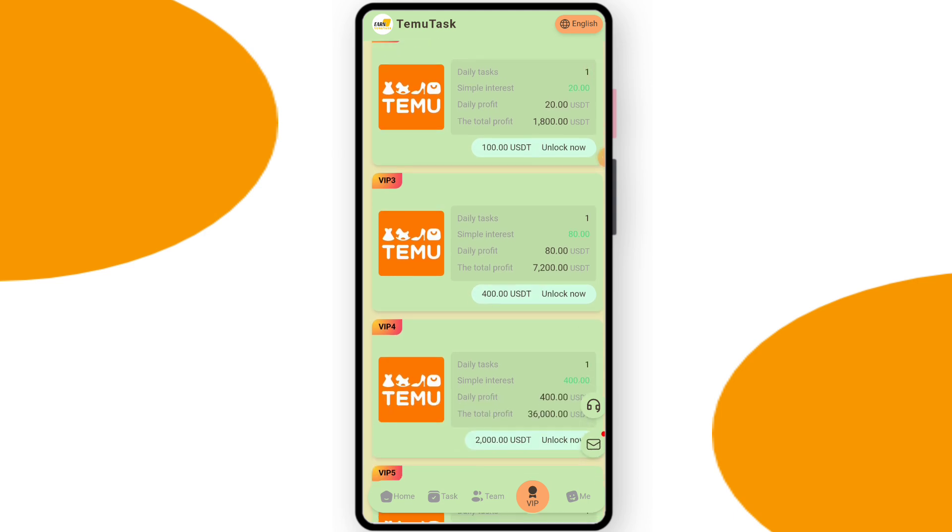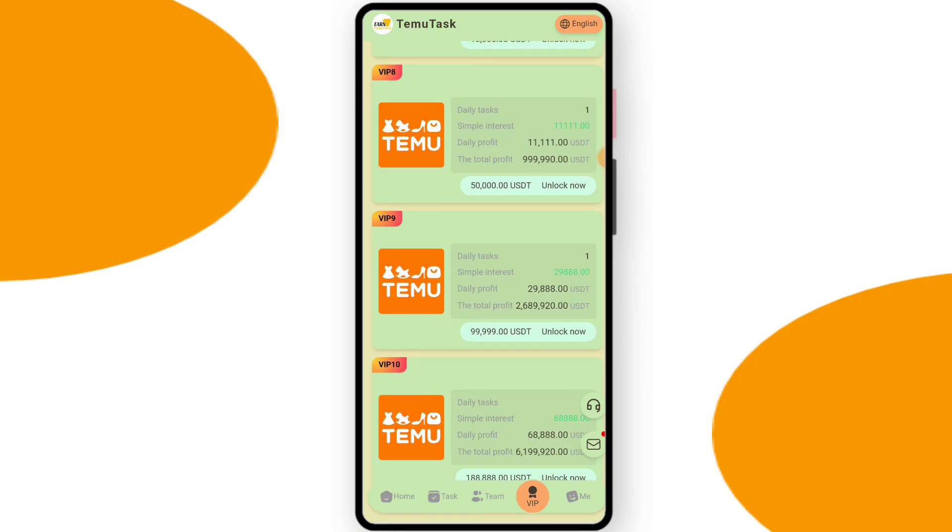You can check VIP 3: for a deposit of $400 you can earn $80 daily, and your total earnings are $7,200. You can check all the VIP levels, their price, and their daily income.